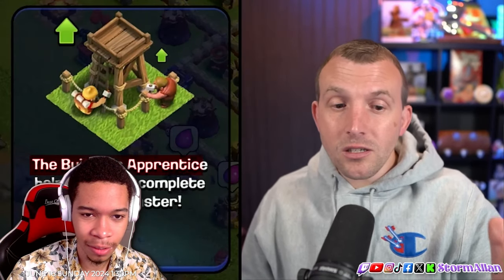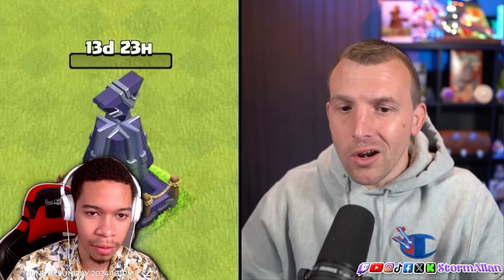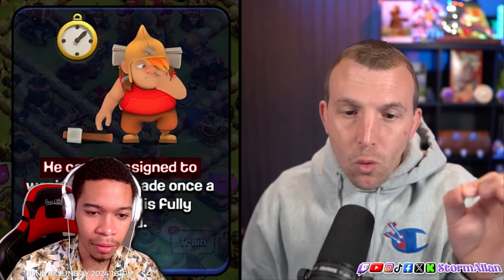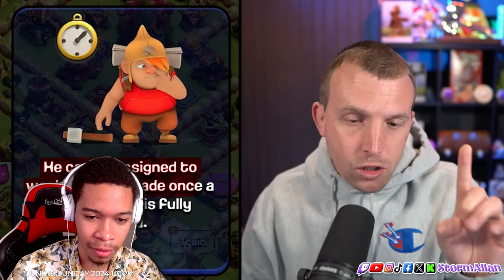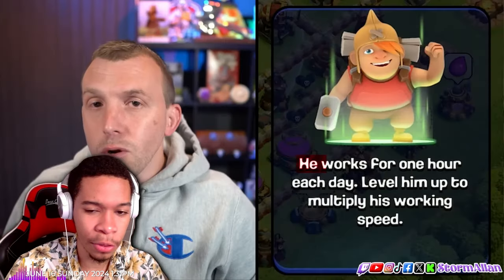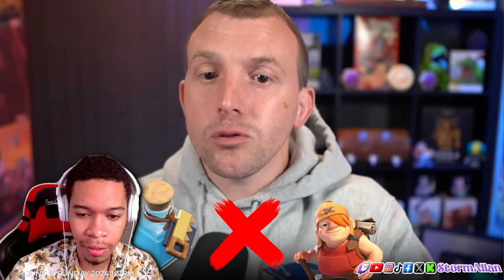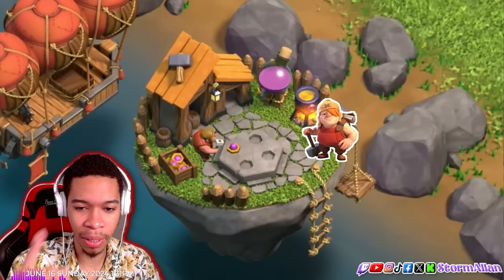The Builder's Apprentice helps builders complete upgrades faster. You can now kind of put multiple builders on a building. It's assigned to work on an upgrade once per day, once it's fully rested. So there is a cooldown period — you will see 23 hours. One hour that day, or you can level him up.